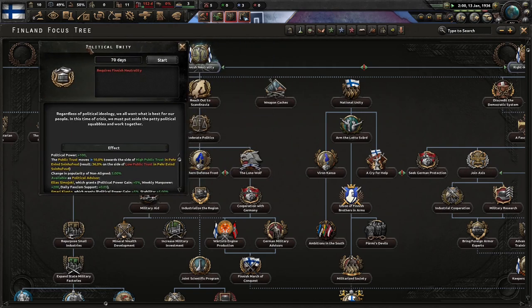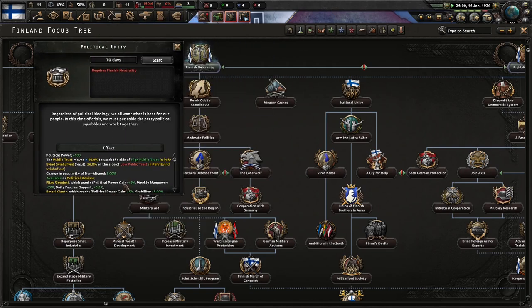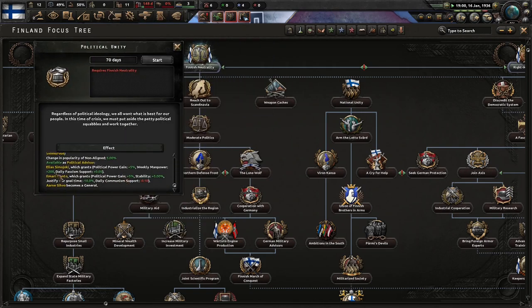I want to get to political unity immediately because we're out of manpower, and we get an advisor named Elias Simojoki — I'm sure I'm butchering his name — 200 weekly manpower. I know for a fact we're going to need that pretty fast. Regardless of political ideology, we all want what is best for our people. In a time of crisis, we must put aside petty political squabbles and work together.